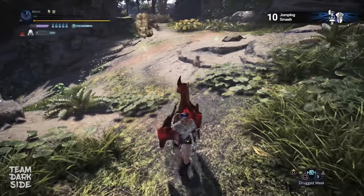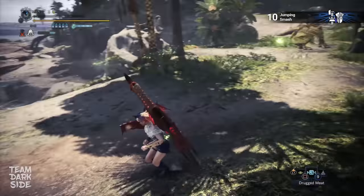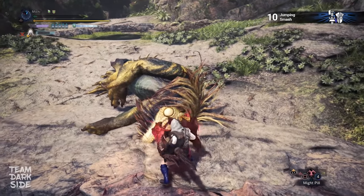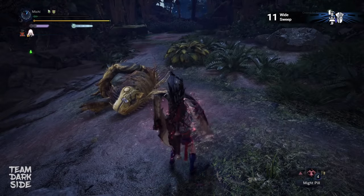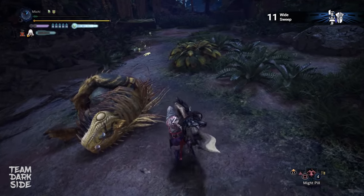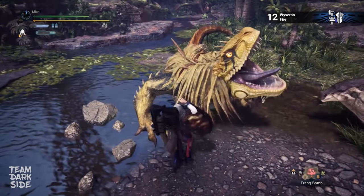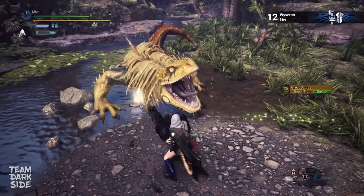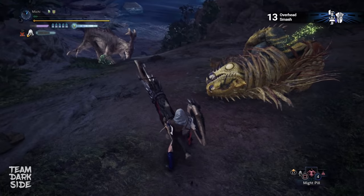Moving on to Gunlance — the jumping smash. This is an aerial attack, so we need to lure Jagras towards the ledge. We can do that by shooting slinger ammo on the ground, and we can basically remote-control Jagras to a position from where it will take the shortest way towards the meat. This is the white sweep, a powerful attack that can only be done within a certain combo. The vibrant fire — the only way to increase its damage output is to use artillery level 5 combined with the food skill Feline Bombardier. And the overhead smash — simple but strong.